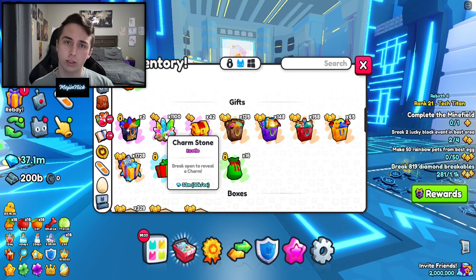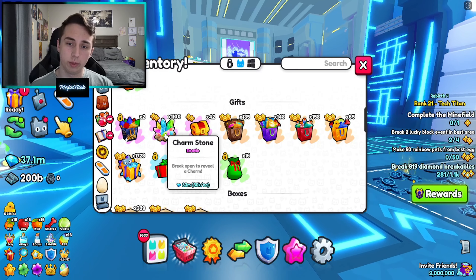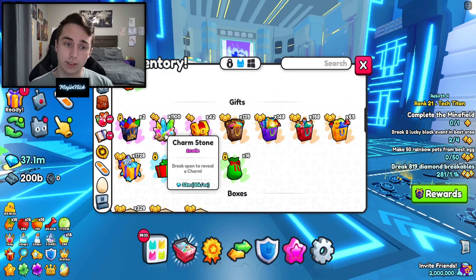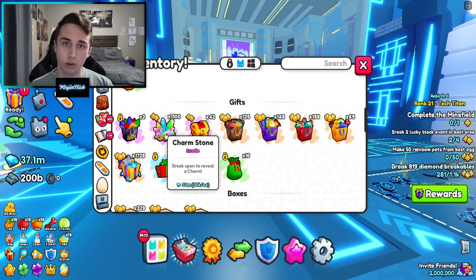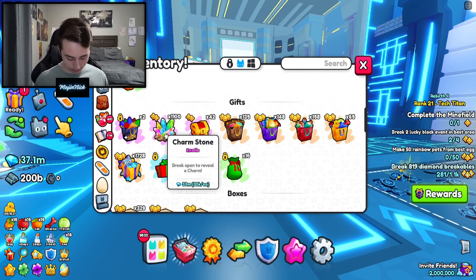This will give a good idea — more like a probability of which charmstones you're going to get. We'll be able to see on average which ones we get more. I'm sure it's going to be a lot of coin charms, probably a lot of bonus charms, agility, those sorts. But enough talking — let's get into opening these.